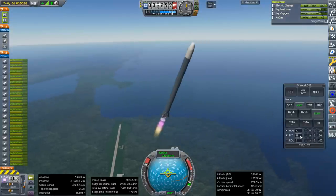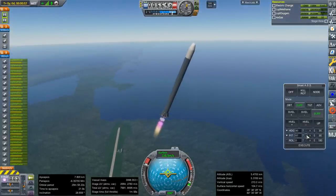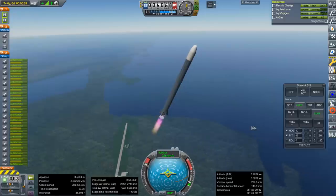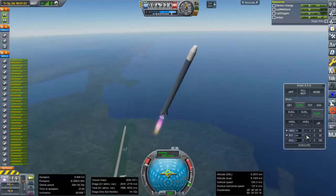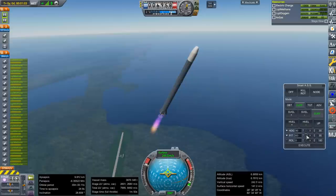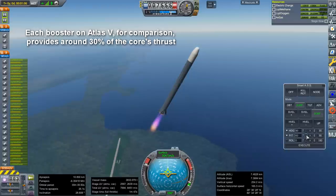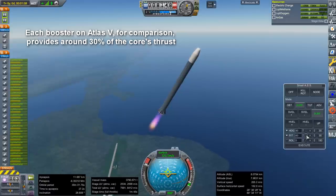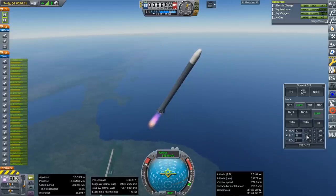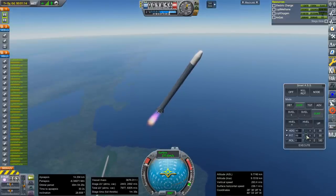Some people ask me to put Falcon 9 boosters on Super Heavy, and I don't really understand that — I don't think they understand how much power Super Heavy has. The best thing to do if you want to boost Super Heavy is just operate the engines. Each Falcon 9 booster is like 10% of the thrust of the Super Heavy itself. You need a whole lot to make a difference because you're adding 10% of the thrust but also adding a bunch of dry mass and fuel, so it's not really giving it much of a boost.